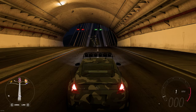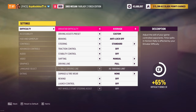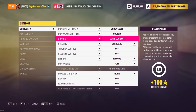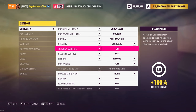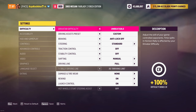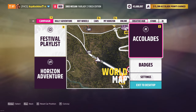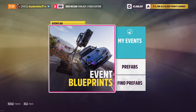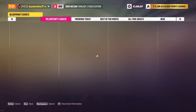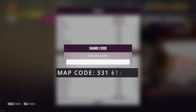Alright, we've got the car. Now we need to go into the settings. This is where we set the settings for our glitch to work, so just copy my settings. This is where we need to find the map by code. You can see the code on the screen right now. Just rewrite it.